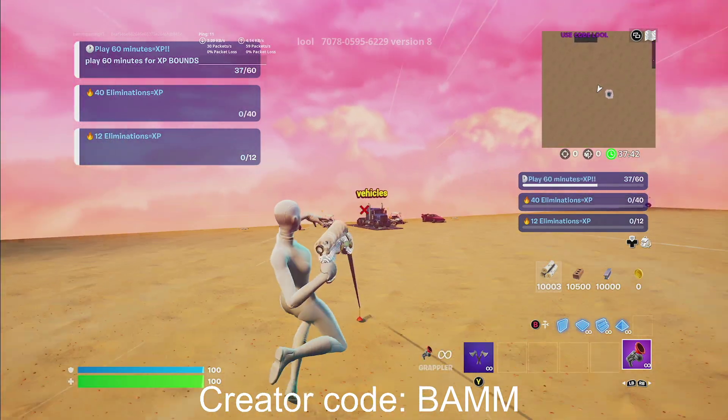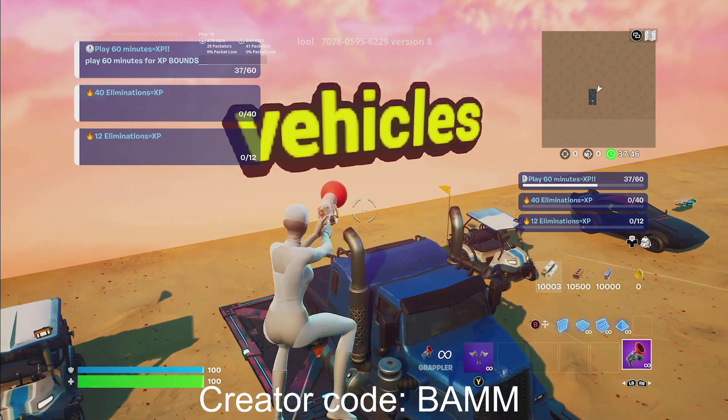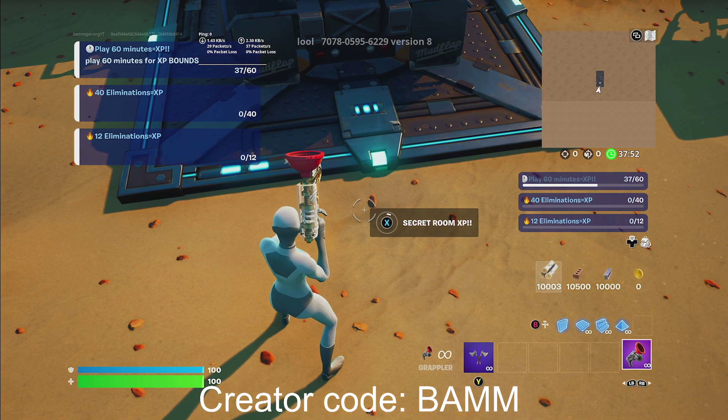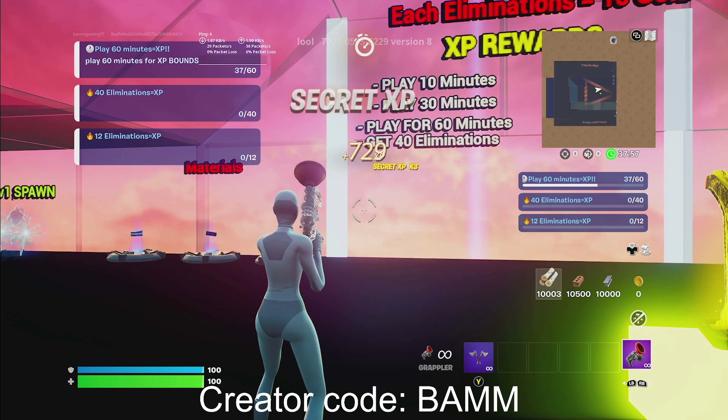Make sure to use the grappler so that you can get past those zombies because they'll chase you. And right behind this truck over here, you guys will see secret room XP. Go ahead and hold that and you'll start getting some really nice XP. Make sure to let me know in the comment section down below if you get more or less XP than me.